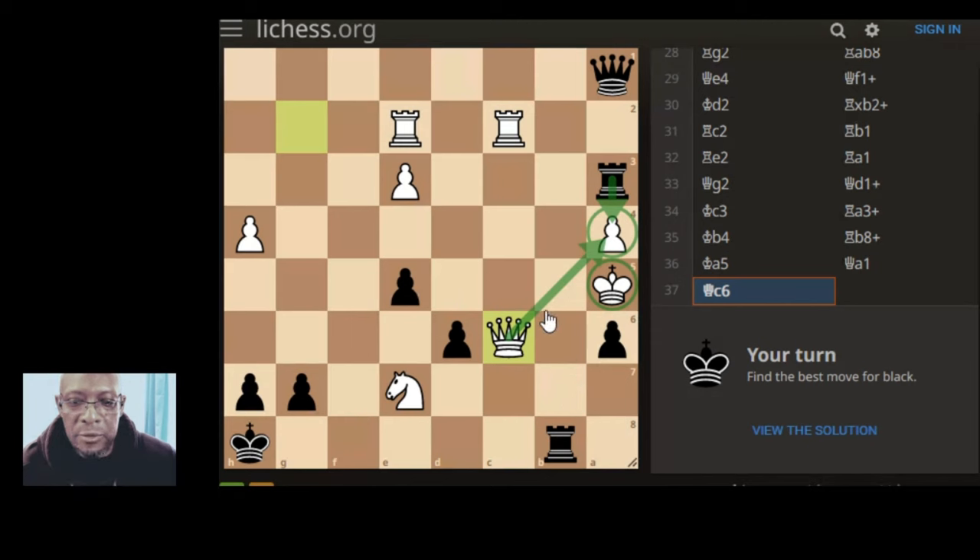It can't do it - queen takes. If our queen takes, his king takes. So there's no mate there, there's got to be some fancy dancing thing going on here.